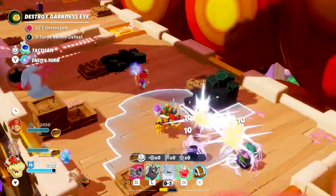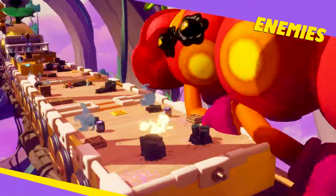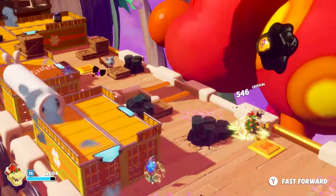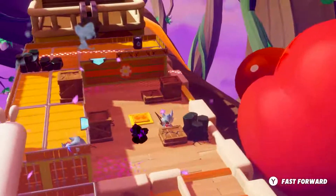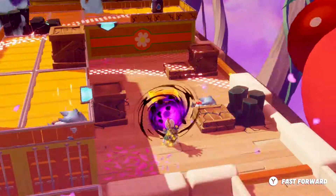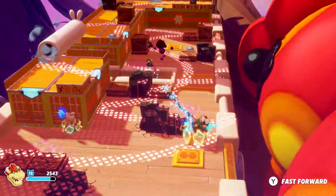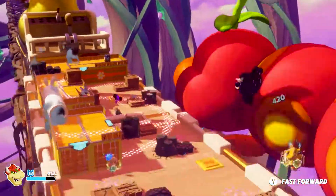Teamwork and synergies are key to gaining the upper hand in battle. Now that the back of the train is clear, we must reach the locomotive to destroy the darkness eyes on the Wiggler's back. This won't be easy, as the lone wolves will react by shooting any moving hero coming into range. They inflict heavy damage to Bowser. Thankfully, Exosphere, his shield spark, absorbs some of the damage.